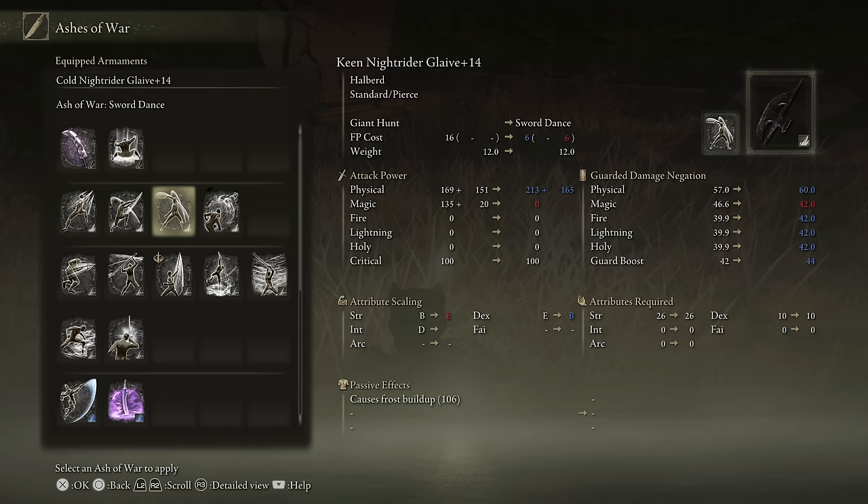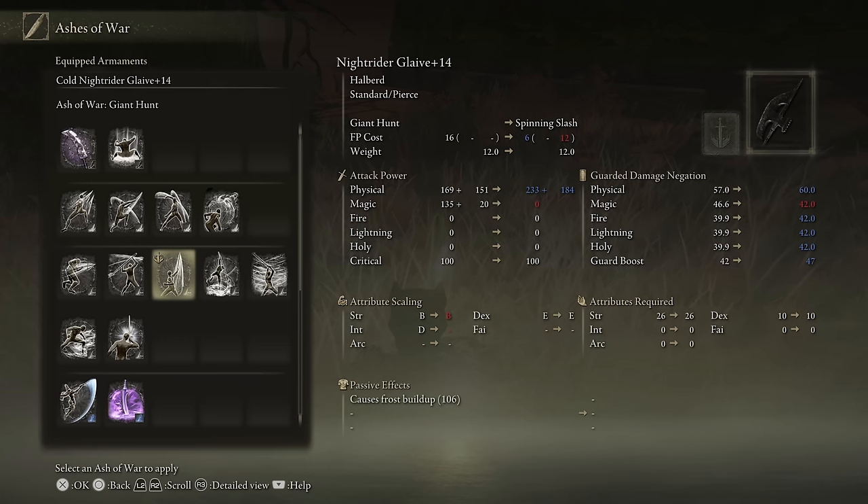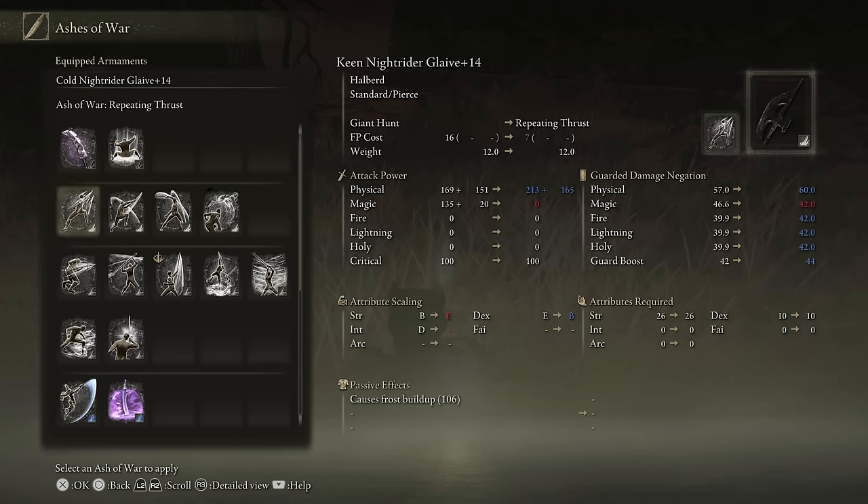Sword Dance — especially if you have a status like Bleed or Frost — is an incredibly potent ability that quickly does three attacks. I'm going to be working with Giant Hunt because I haven't used that one all that much, but any of those are good. We picked up Crag Blade in a previous episode, and we calculated that out as a 25% physical damage increase.